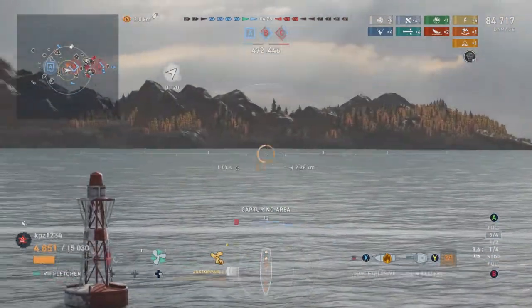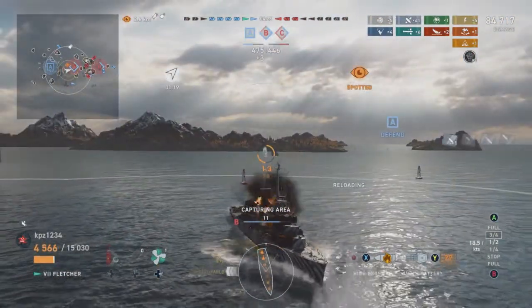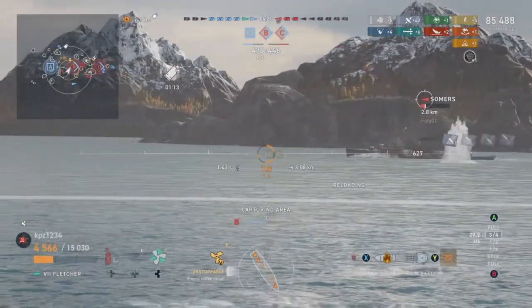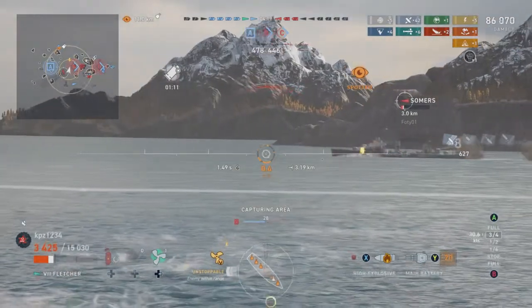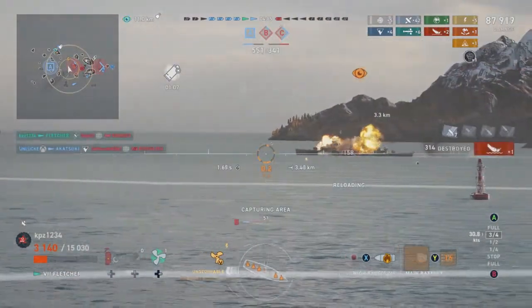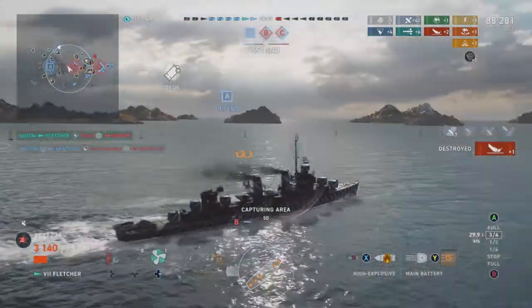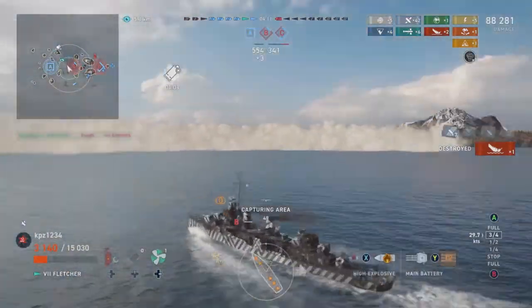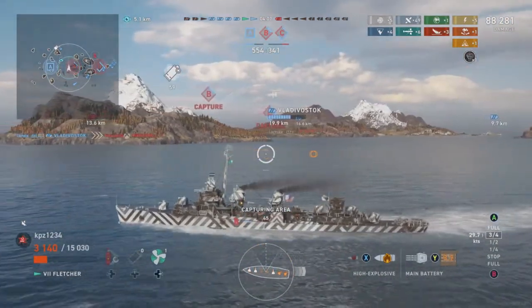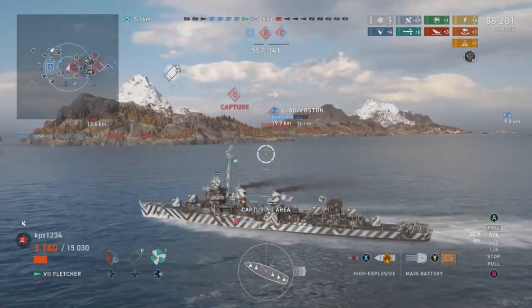There he is — that rascally rabbit trying to sneak around us. We dodge his salvo due to our positioning and get our turrets lined up. Even though he does a little bit of damage, he cannot keep up with our rate of fire. There it is — proof that the Fletcher is a better gunboat than the Summers. That was kill number three.